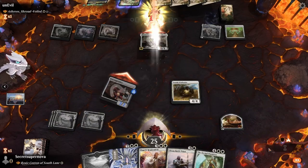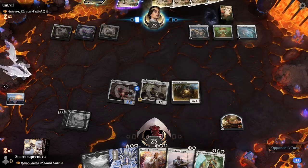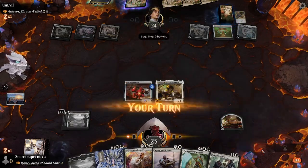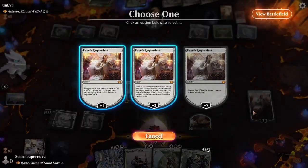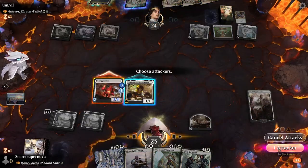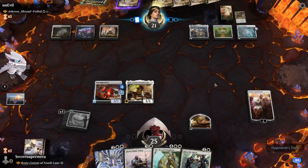We go with Leonin Warleader to get a bunch of tokens and swing in for a total of three. He gains two life back with Cosmos Elixir. He gets another mana rock - called it. He gets rid of our Leonin Warleader, which is kind of sad. Cosmos gains him two life and lets him scry. I guess we go Elspeth here and put Vigilance and a plus one, plus one counter on the Iron Apprentice. It moves all of its counters, so when it dies with Elspeth it'll be really good.